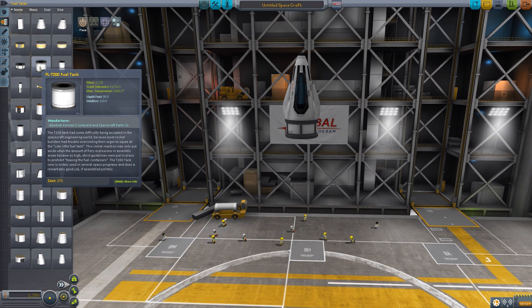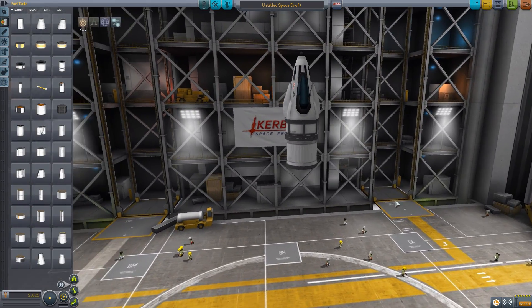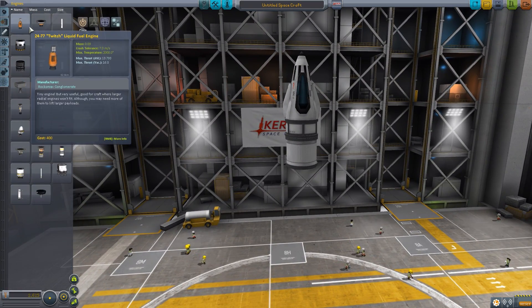Hold on, I'm gonna read. 'Because most rocket builders have trouble overcoming their urges to squee at a cute little fuel tank.' I can — yeah, I can be a rocket builder. I squee at cute little fuel tanks. Fiery explosions. If assembled politely. I didn't actually read all of this, I just read the keywords from it. All I saw was cute, explosion, politely. We'll use another one — I can meet his little brother. Engines — I hear they're pretty important. Probably. Liquid fuel engine? Could work.